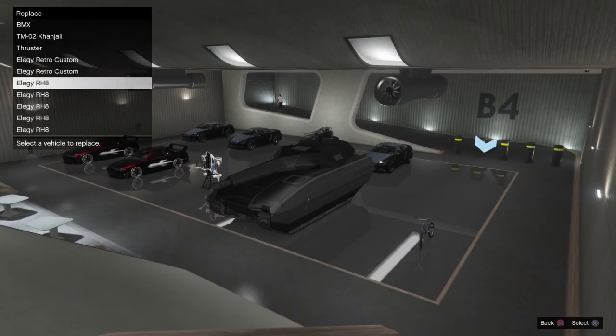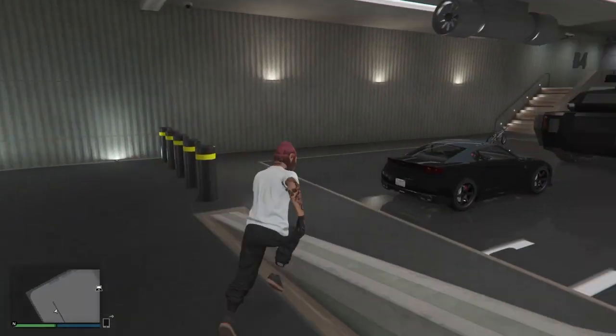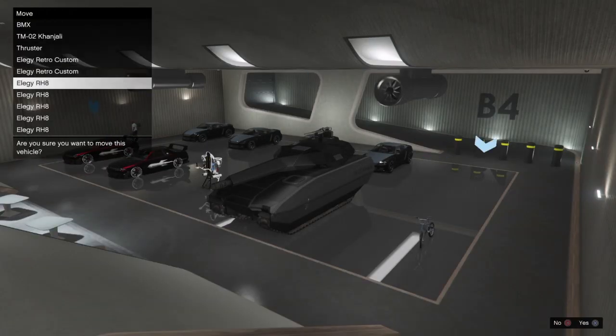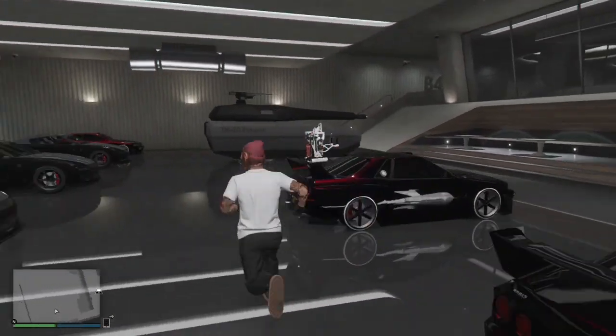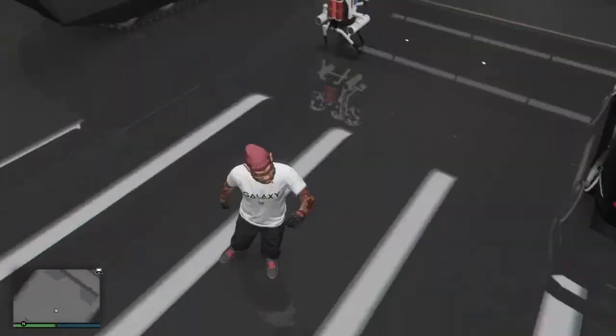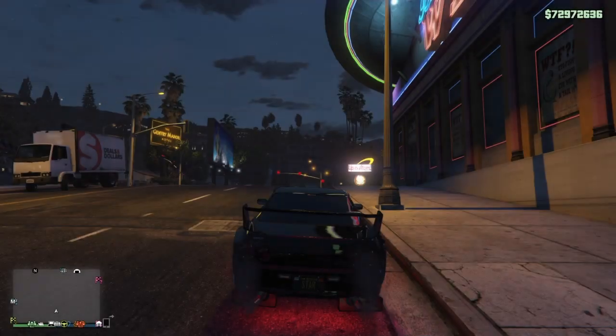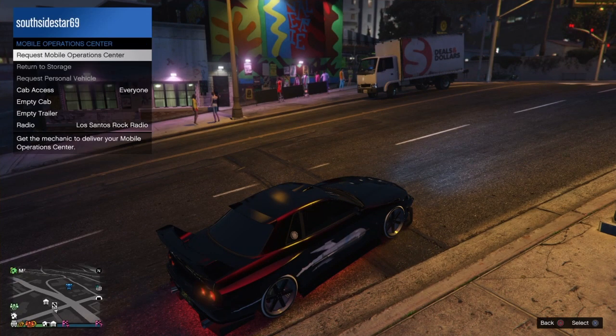Now drive the deluxo in and go to the same floor. Once you are here, go ahead and place the deluxo in the empty spot. Then head over to the blue circle and take your retro custom — put it in the empty spot. You don't want to jump into the original right there; you want to jump into the duplicator version. Then drive outside.